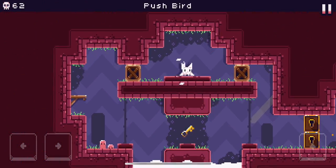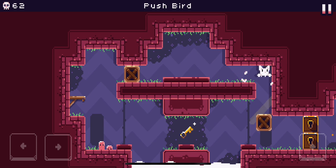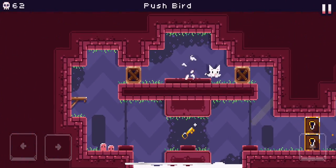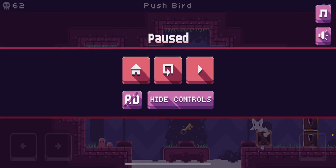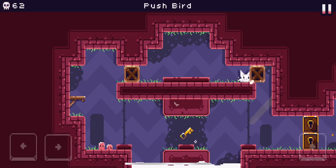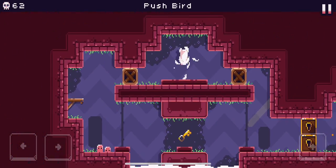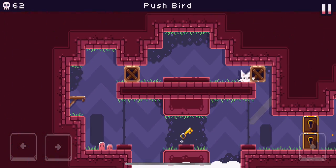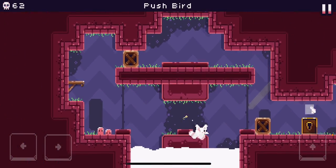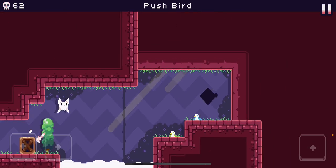Pushbird! One thing I should probably note is that when you're near the edge pushing a box, you want to jump right before the box starts to fall off, because if you do that it will cause you to fall sooner off of that ledge right there.